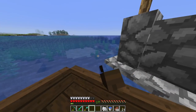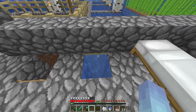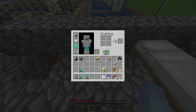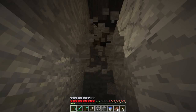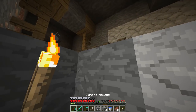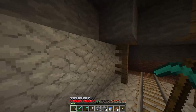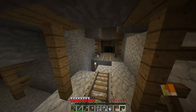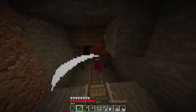We might be venturing into that abandoned mineshaft to see if we can slay some spiders. This is going to be interesting — we're clearly in the abandoned mineshaft now. Wait — I don't need to kill spiders. I can just get the string from the cobwebs. This is going to be easy.